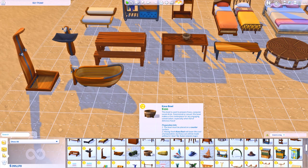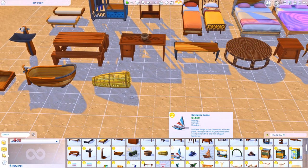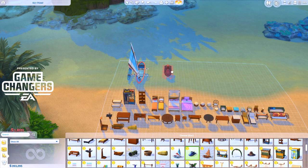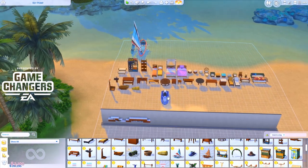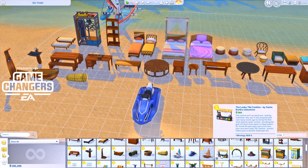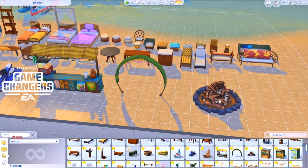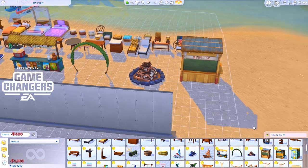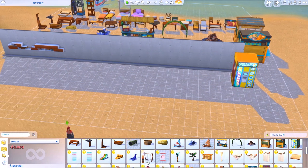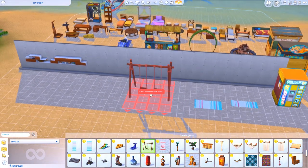Then we got the kava bowl — the bowl must be placed on a counter surface. Having fresh kava root will lower the cost of preparation, but kava can still be made without it by Sulani island magic. This is for the kitchen, awesome. Then we got the fish trap, the Admiral fish trap, and an outrigger canoe — I'm guessing it goes in the water. Then we got the Aquazip glider — it's kind of a glider. Then the conservationist canoe for the career. We also have a couple of new vendor stands.